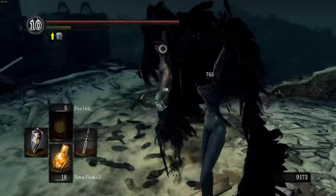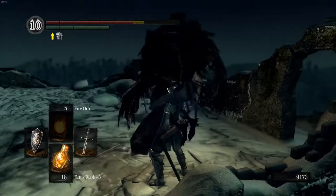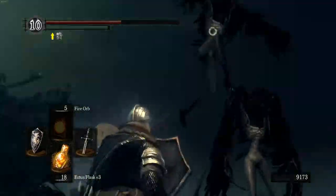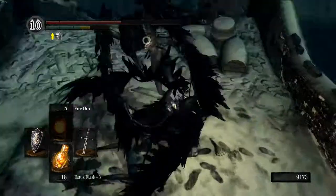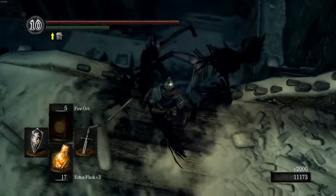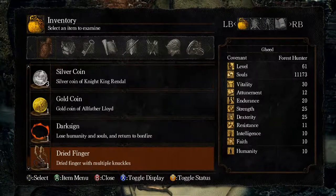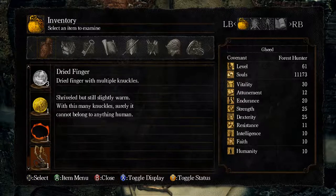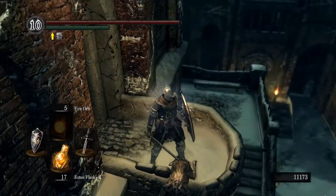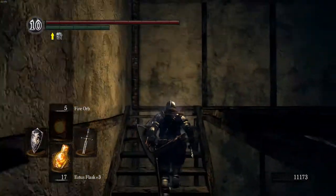You can also kill these crows up here. Watch out for their pecking attack — it drains a lot of health and they have pretty high poise despite having no armor. If you farm them, you get a thousand souls a piece and they have a chance of dropping souvenirs of reprisal, which is what you need to rank up in the Blades of the Dark Moon covenant. They're the only ones that drop it, so if you're trying to farm that covenant item and get the rewards, this is how you do it.